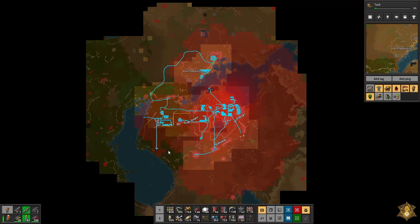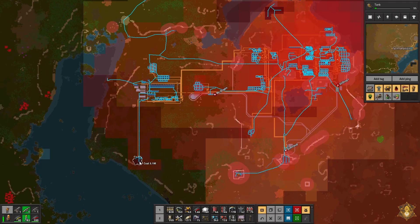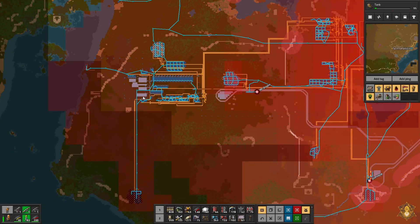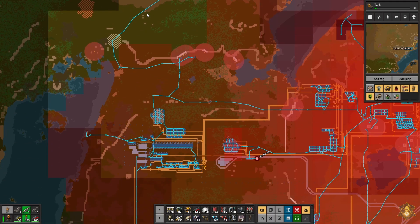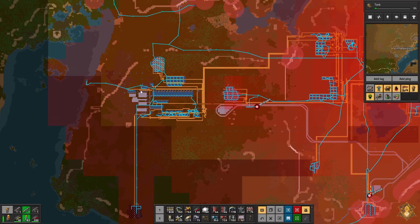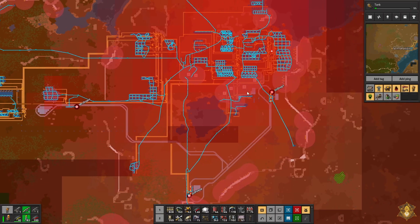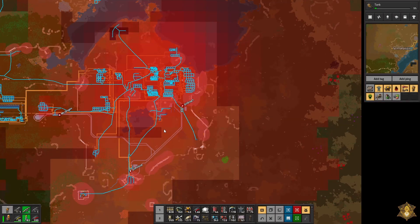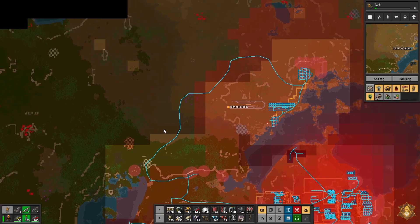Decisions, decisions, decisions. Well, if we come down here we could get to the point where I come down here and remove this, and then create a line. I guess we'll have to go north and over the lake there. Man, planning for trains is hard.